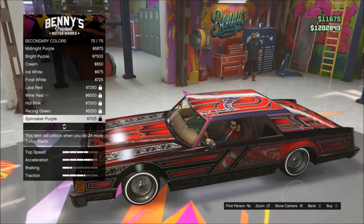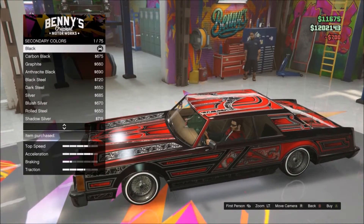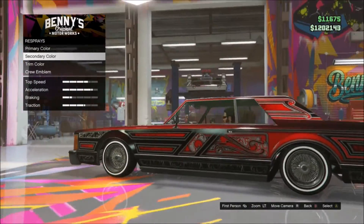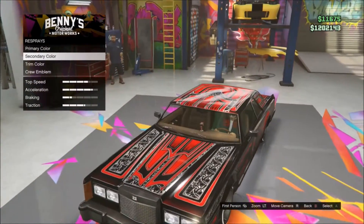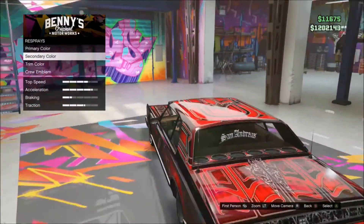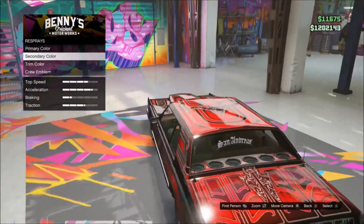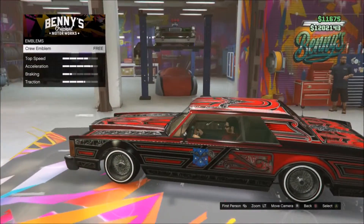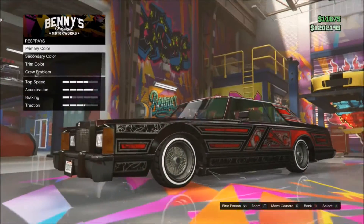So now let's make our own wine red sort of color, and then secondary — metallic, black. There we go. Now this looks pretty cool, I like this a lot. If only we could use the back seats, then it'd be twice as cool — you could sit in the back seat and have people back there. We don't want to customize the trim color, no crew emblem.